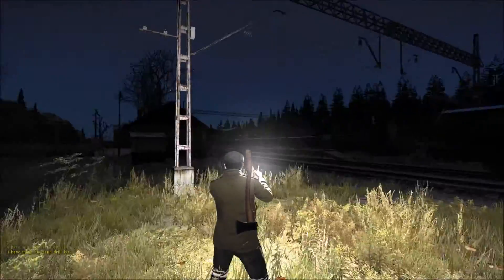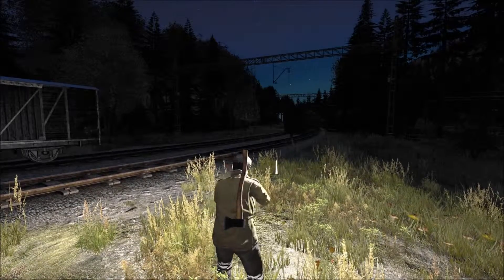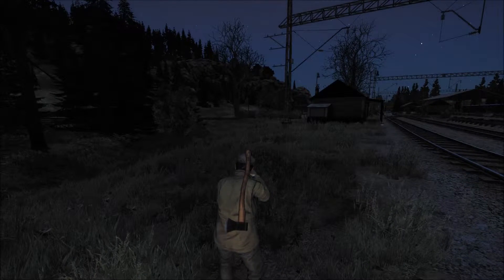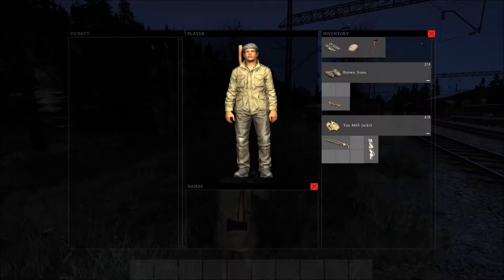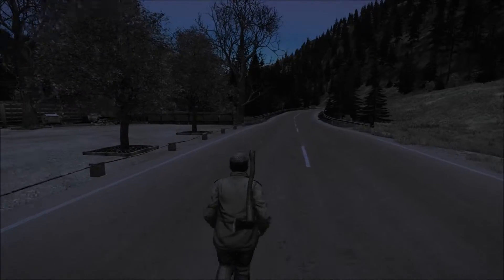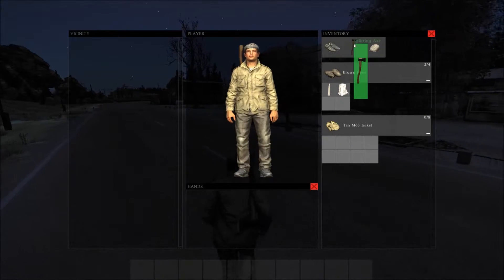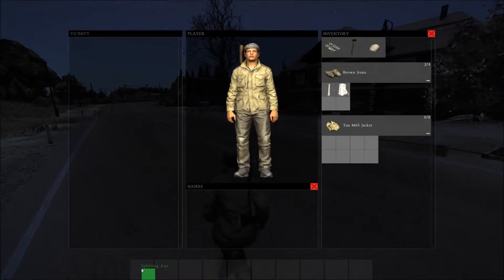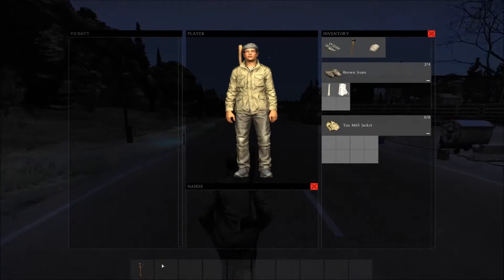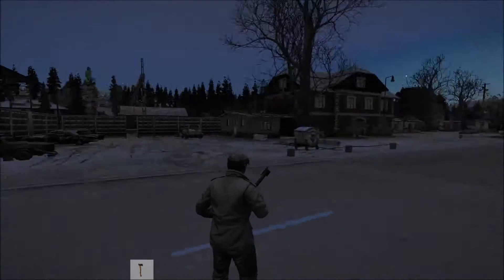If you no longer want a weapon or item, all you have to do is put it into your hand and hold G — and it will throw it. Alternatively, you can open your inventory with Tab, click and drag it out. You can also drag your weapons onto your hotbar interface by pressing Tab, highlighting a weapon, and clicking and dragging down to the bottom interface slot. Those slots correspond with the numbers on your keyboard, so if my axe is in slot one, pressing number one will draw my weapon.